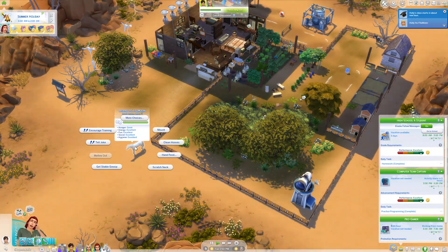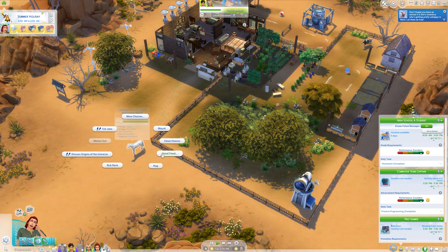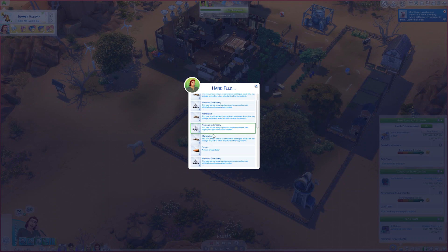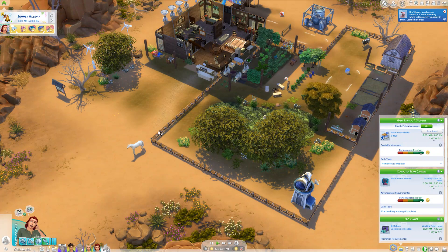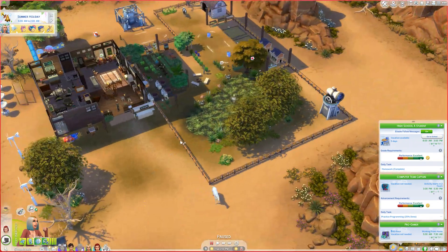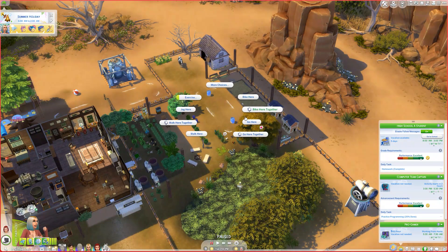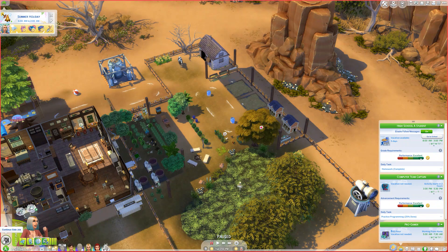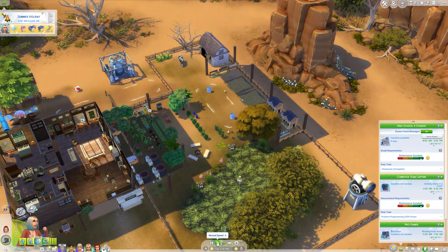We're going to hand feed a carrot and then go for a ride. We just got the reminder about the animals in inventory. Forget the side job even though you'll probably be late — I wasn't paying attention. Can you go out here and put the animals out of your inventory?